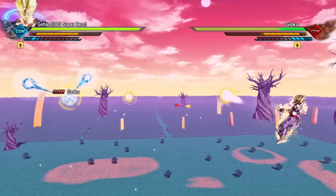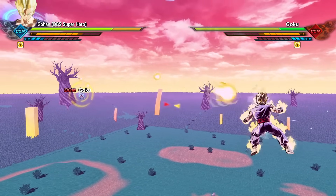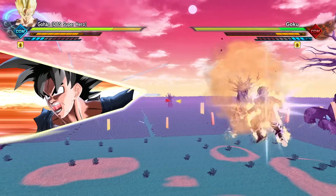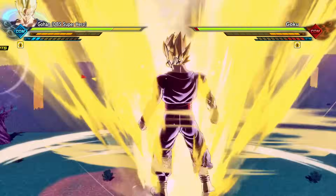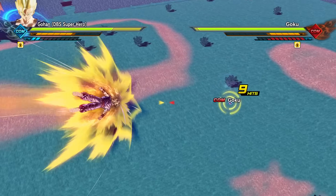So Gohan finally transformed into Super Saiyan. However, he still has his glasses. Interesting. Goku ruined the animation because normally after you transform, Gohan removes his glasses, but Goku canceled that out just like that and broke his guard. However, we do need Gohan to transform into Potential Unleashed just to equal the fighting grounds.